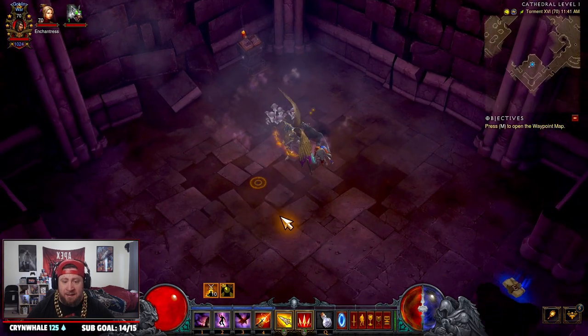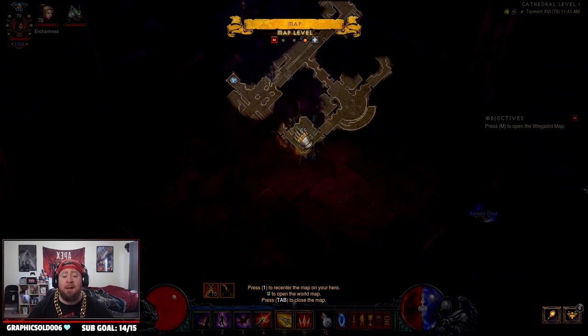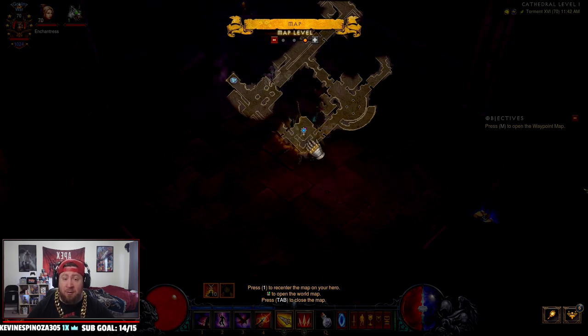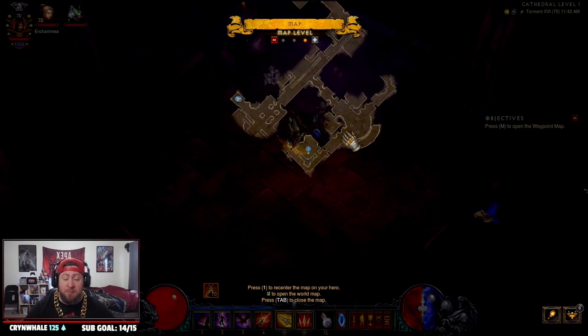We got the Black Mushroom. Keep in mind that every time you come to Cathedral Level 1, if this room doesn't spawn — there are two different versions of this room and they look exactly the same — if the Mushrooms don't spawn, you're just going to have to reset the game and come back in until this room spawns so you can get them.